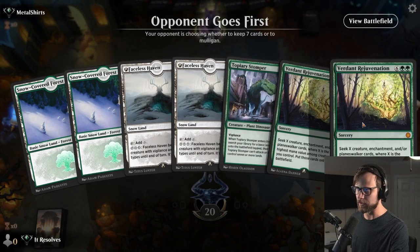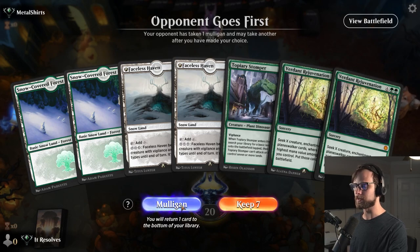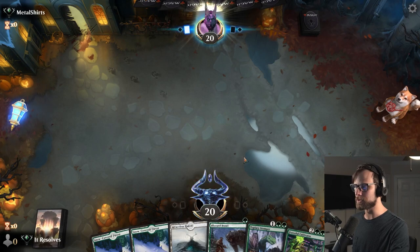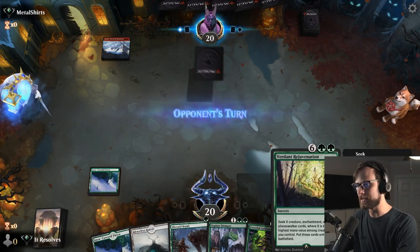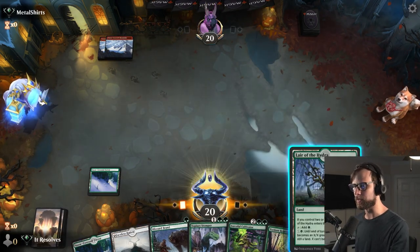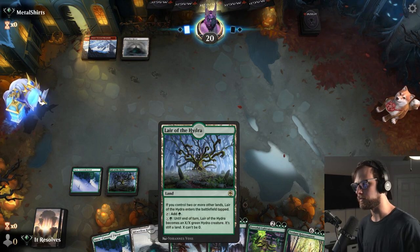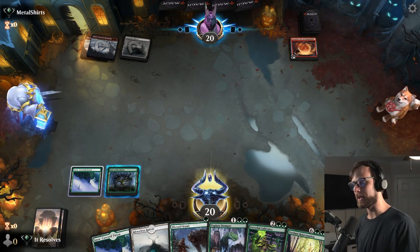This is a pretty bad hand, to be honest. Lots of lands, which is good, but two Verdant Rejuvenations — that's tricky. I'm gonna keep it. I'll throw one forest back since we've got a handful and can obviously pull more. I do like to see one Rejuvenation or some big spell in the opener because we can get there relatively quickly. I also like Lair of the Hydra — it gives us an opportunity to either block or attack in the early turns.